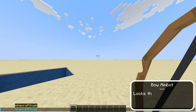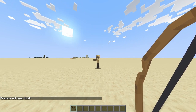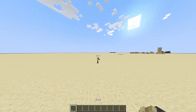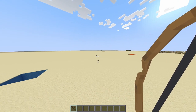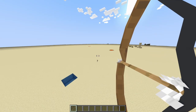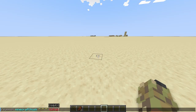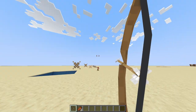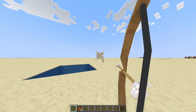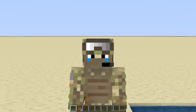The next hack is bow aimbot. Let me summon a husk. It looks like aimbot, but it actually predicts motion depending on how fast and how far away the target is. There's about a 50 block range. Let me go summon a baby husk because that is actually a lot harder to shoot at. Honestly, that was pretty good. If this bow had infinity, this hack would be a lot more reliable, but that's it for this hack.